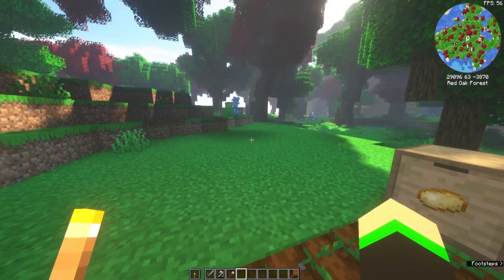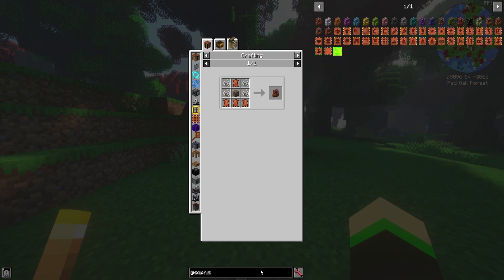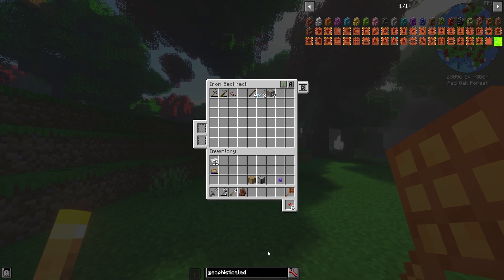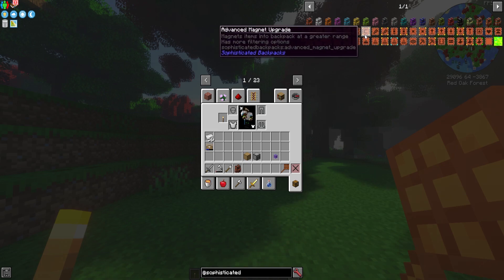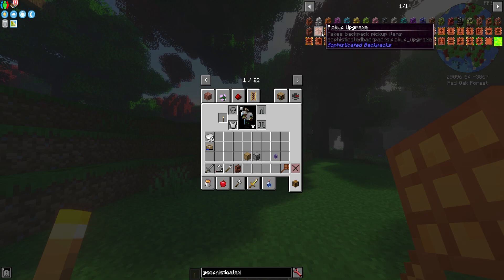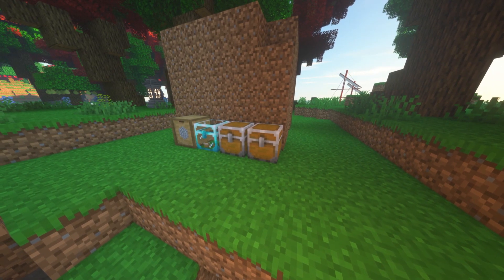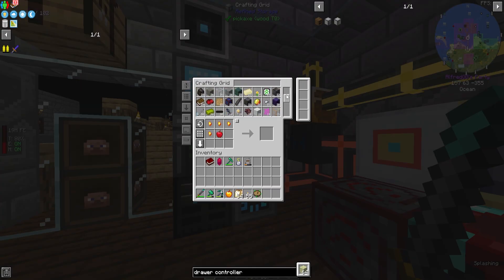Now that we have our base storage started, we should also look into storage for our travels. Early in the game, you should make yourself a backpack from the mod Sophisticated Backpacks. They are easy to craft and can be upgraded the same way you upgrade chests. These backpacks can also accept filters like a void upgrade that automatically deletes unwanted items you pick up, or an auto feeder that feeds you with food stored in the backpack. Make sure to search 'sophisticated backpacks' in the search bar to check out all the items and upgrades. This setup will help in the beginning, but once you get started you'll want to move into storing items with the mod Refined Storage.